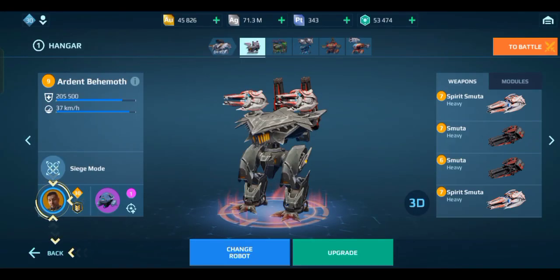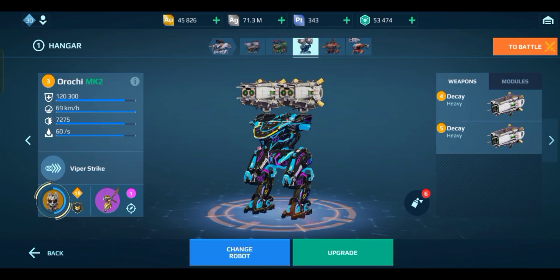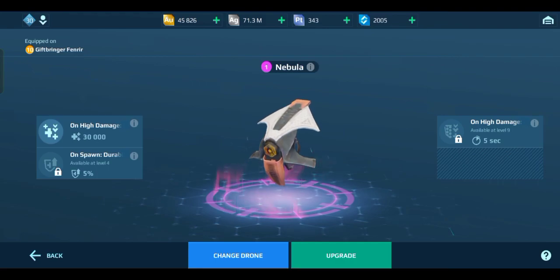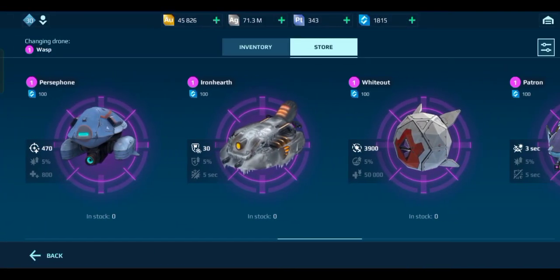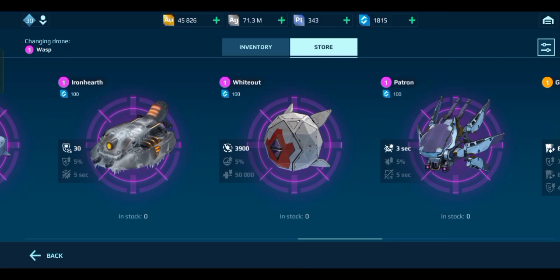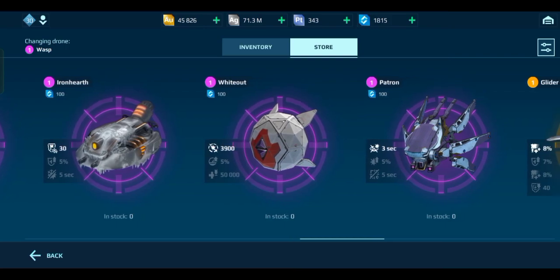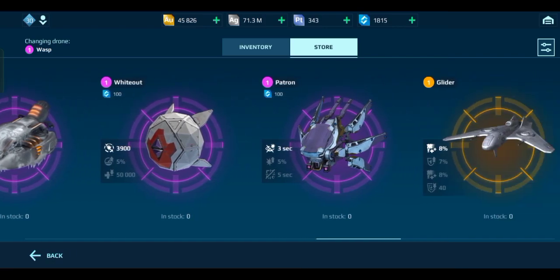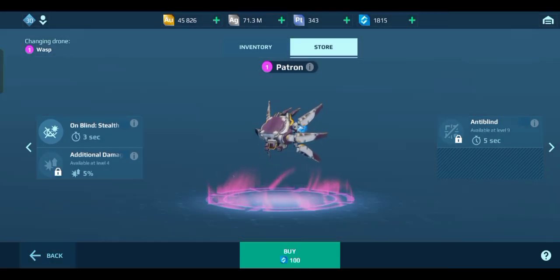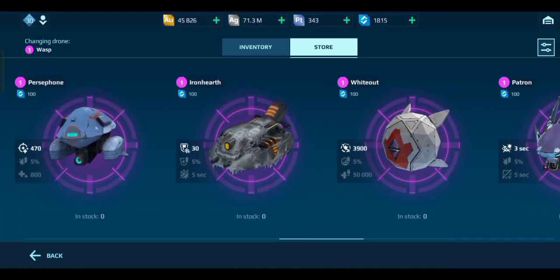Yeah, I'm starting to see why people hated this update and I'm angry about it too. No wonder people said they're getting robbed — even I'm noticing it and I'm not someone who normally focuses on drones. Oh my god — these were tier four before! That rhymes, but these were tier four and now they're tier three? That's crazy. Patron drone — I've always wanted this drone since it was released and now I can get it for free, and Whiteout 2 for free as well.